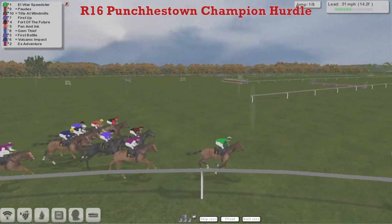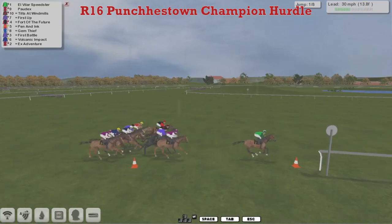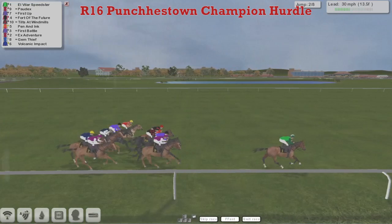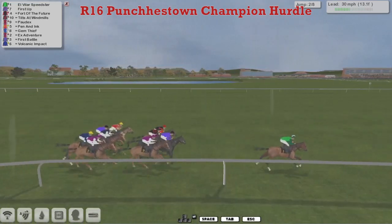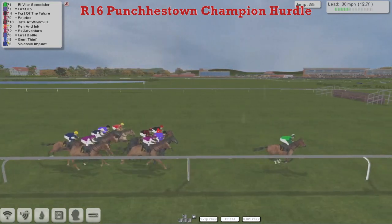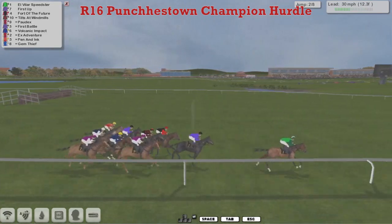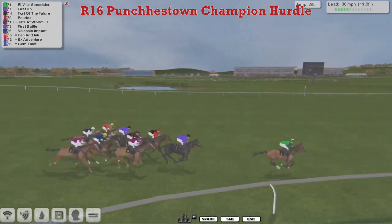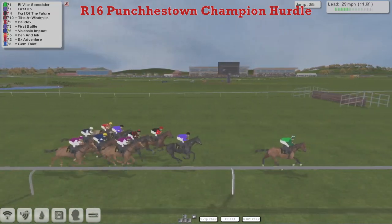L. Villar Speedster needs to lead from a bunch of hold-up horses like Pordeaux, Tilts at Windmills, First Up, and Fort of the Future out wide, followed through by Pen and Ink a little bit wider, First Battle, Gem Thief, X Adventure, and Volcanic Impact. L. Villar Speedster showing he has got speed, gets to the second and over it well. First Up moves himself into second, with Fort of the Future a little bit wide.